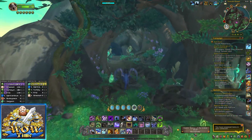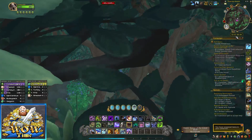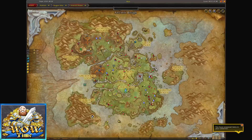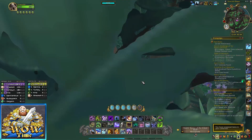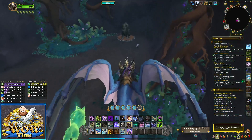The cave entrance is at 33.07, 82.5 — it's just right up the way from where we were. It's nice if you get something like Handy Notes; it'll tell you right where it's at.